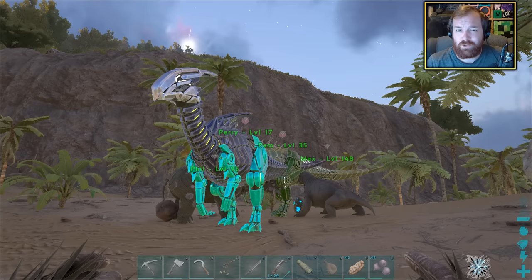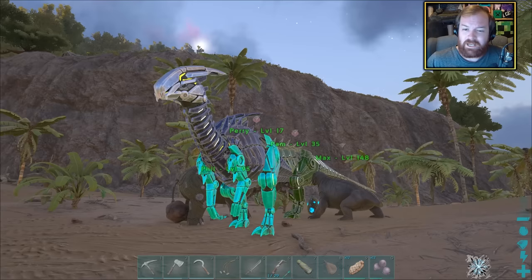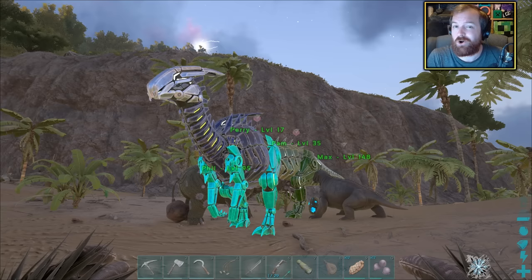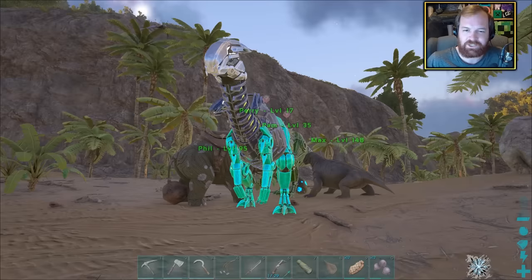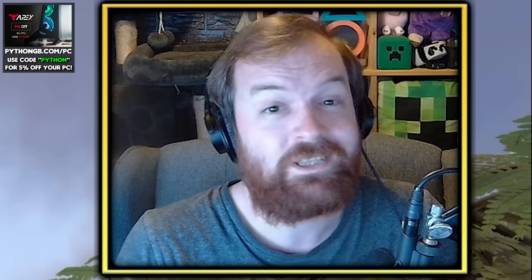In the next episode we're going to do a Tech Parasaur breedery slash hatchery slash slaughtery slash resource farmer-y. That wraps it up for today - a bit of a wishy-washy all-over-the-place odd jobs episode, but sometimes you've got to get stuff done. If you enjoyed, drop a like below, hit subscribe if you don't want to miss future content. Thank you very much for watching - have yourselves a fantastic rest of your day and I'll see you in the next episode.